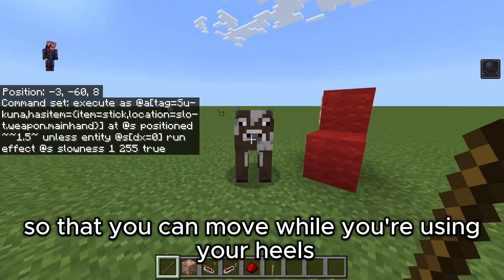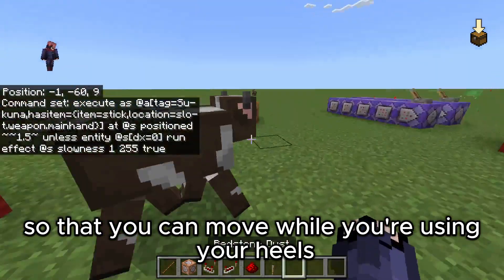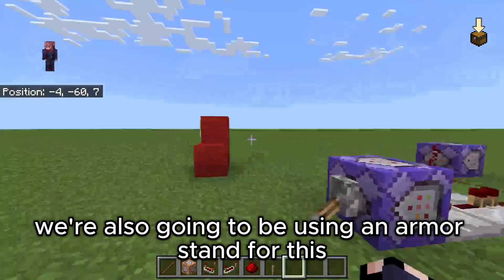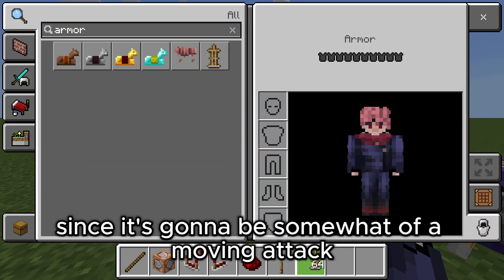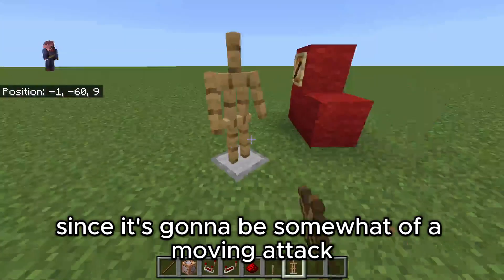This is going to make it so that while you are using it, it's going to slow you so that you can't move while you're using your ability. We're also going to be using an armor stand for this since it's going to be somewhat of a moving attack.